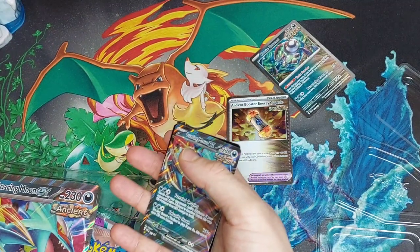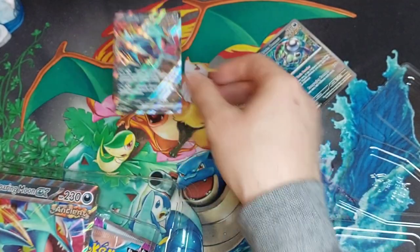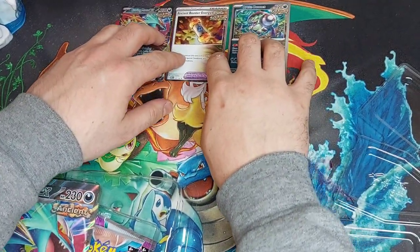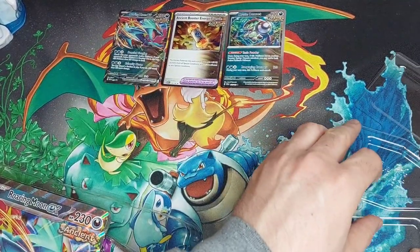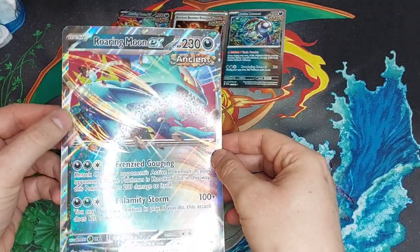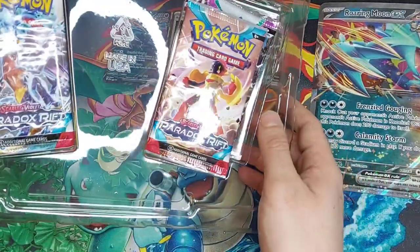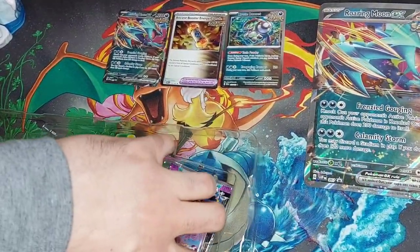Let's get a nice look at that shining promo, and we'll get the code card out as well. One more look at the EX card there. Now if you play the card game, this is a really nice set to have. I like that they still include the large oversized card — I think that's one of the best reasons to get these boxes.